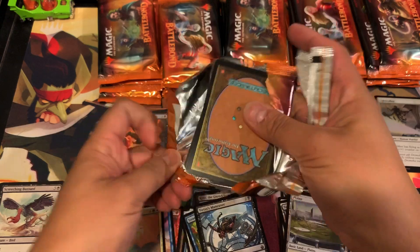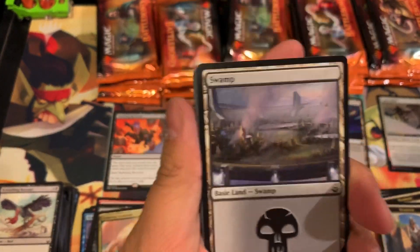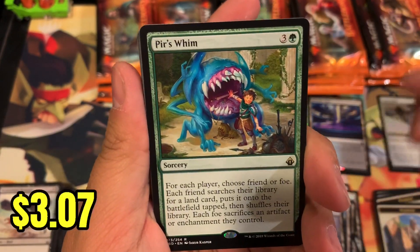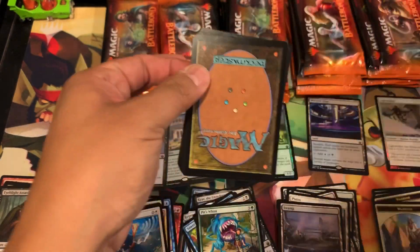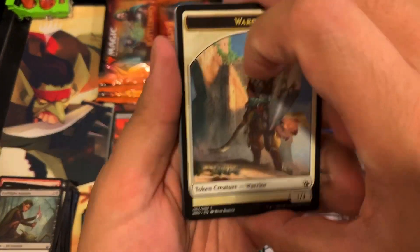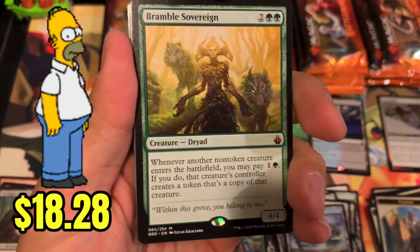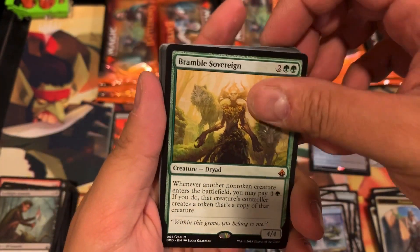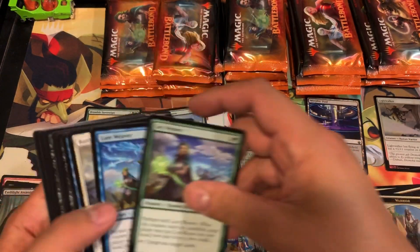The expectations are set high already. Pairs Win — and I thought that might be the Doubling card, but it's not. Let's continue with these great hits — we have Bramble Sovereign for our third mythic pull! Wow, wow, wow!